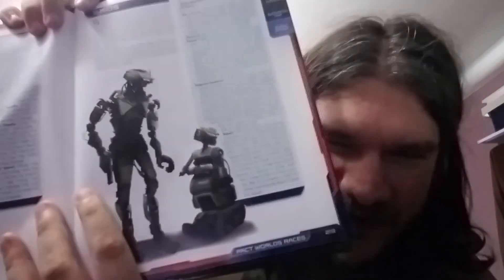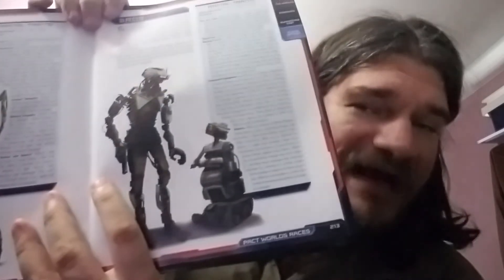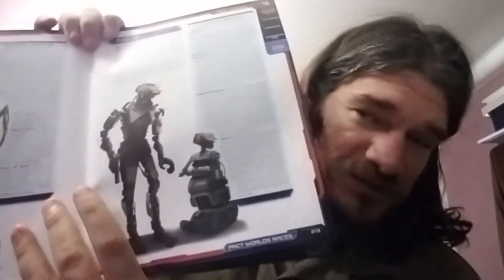My favorite thing in here are the new races, because there's a bunch of new races — 6 of them, in fact. They have a construct race, they have robots. We're just one step closer now to having Futurama in Starfinder.